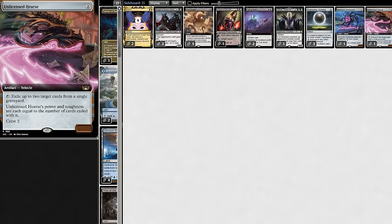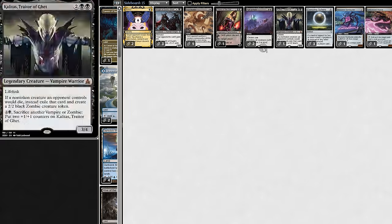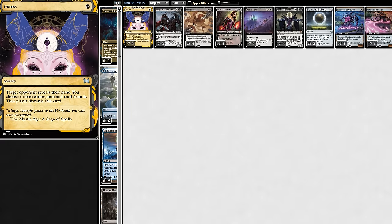Now for the sideboard, we have Graveyard Hate, Grindy Hate, Storm Hate, Weenie Hate, Bad Creature Hate, Lifegain Hate, and Creature Hate — who has a deck — and now we'll have to go see it in action.